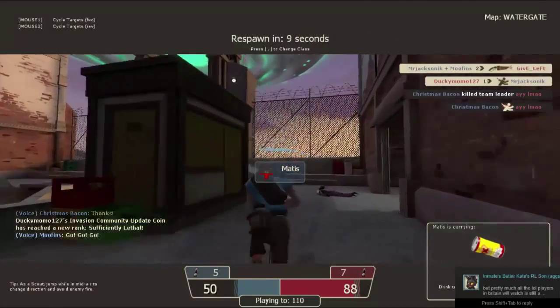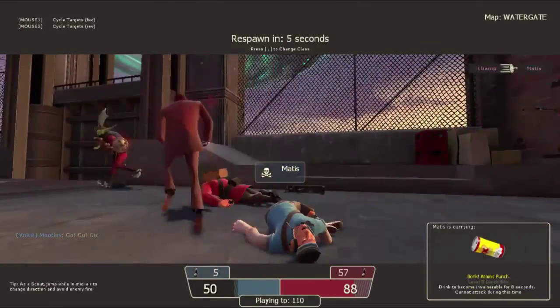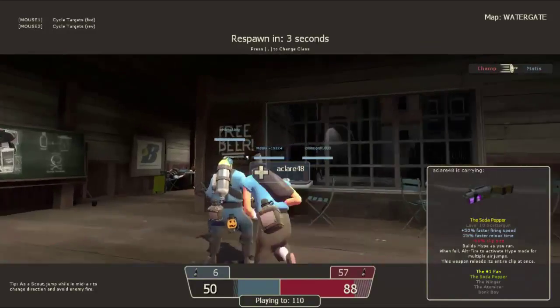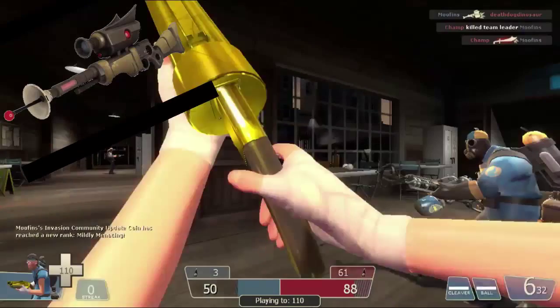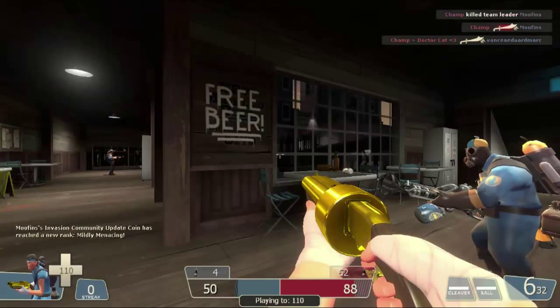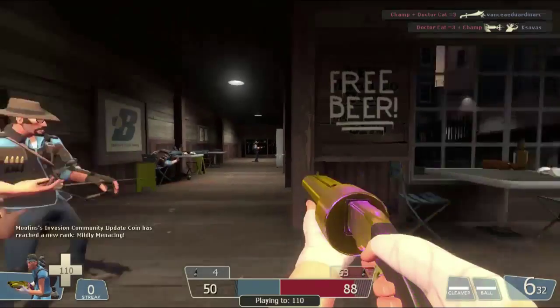First off, let's look at the reskins — yes, there are reskins but they're not what you think. We have several: the Shooting Star, which looks like a futuristic sniper rifle even though it's only a remodel, and then the Capper — a pistol, a standard pistol. There are no new weapons in this update.